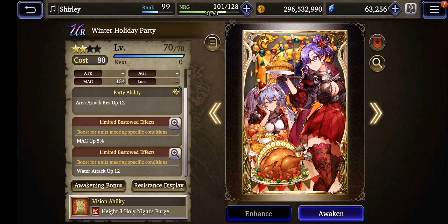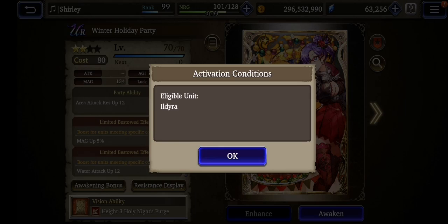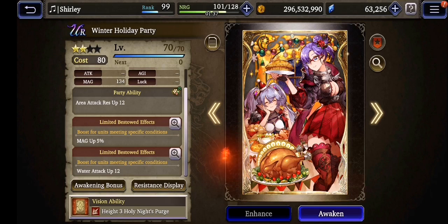For example, Lila is a very great character which a lot of players use now. And of course another character is Eldira — Eldira also got a special boost: water attack up, 20% at max level.